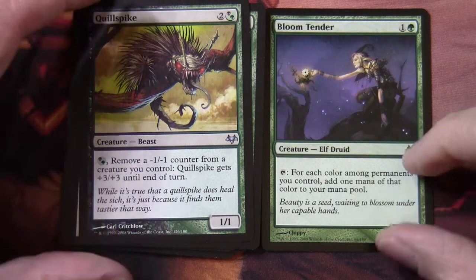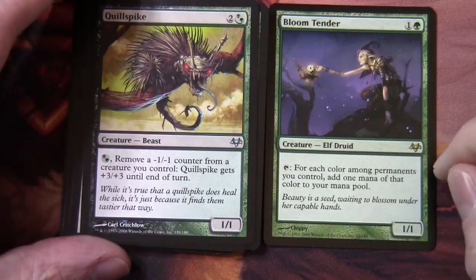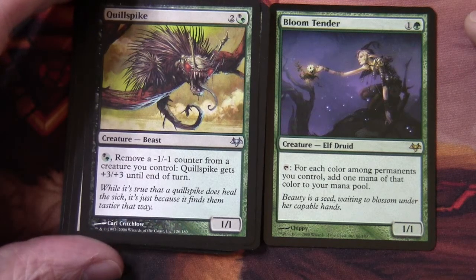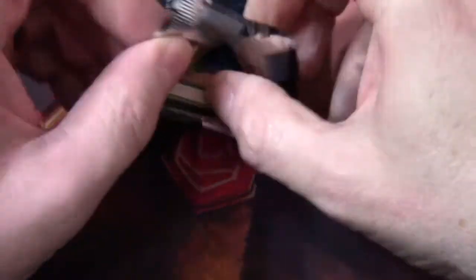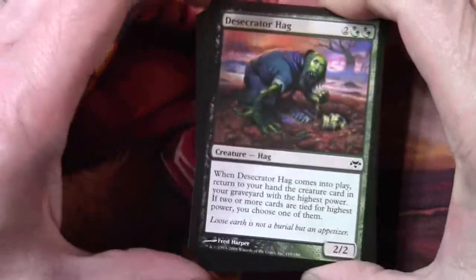Our rare is Bloom Tender — this is currently the most expensive rare in the set, around 42 dollars. It's one and a green creature, Elf Druid, a 1/1. Tap: for each colour among permanents you control, add one mana of that colour to your mana pool. You can see why it's valuable. Can't really complain about these packs — we've got several lieges and now the most expensive rare in the set.